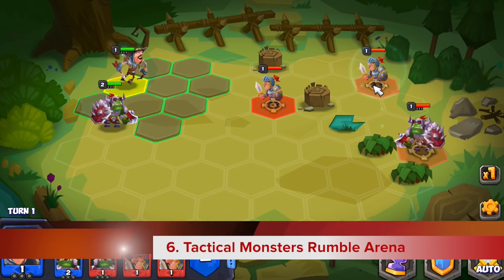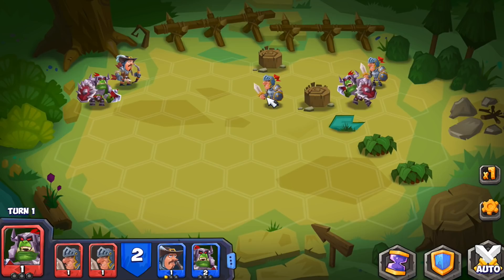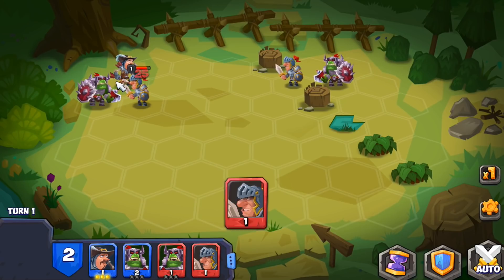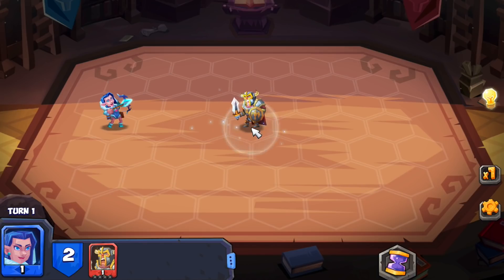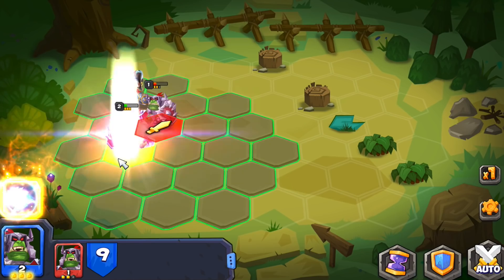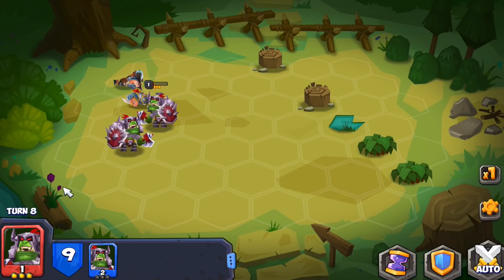Number 6: Tactical Monsters Rumble Arena. If you like your turn-based tactical fighting games, this one will keep you coming back. Your goal is to collect monsters and use them in battle. Each monster has their own unique abilities, and their skills can be developed as they proceed through each arena. Your monster builds up their ultimate meter during play, allowing them to use their ultimate ability move to deliver massive damage to an opponent. I've played many games like this in the past — this concept is not exactly original, but it is fun.